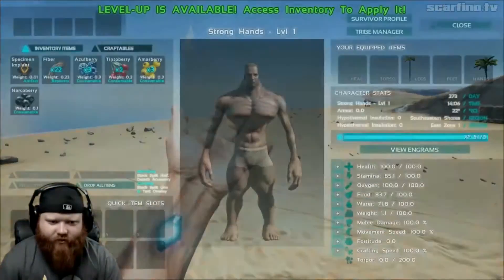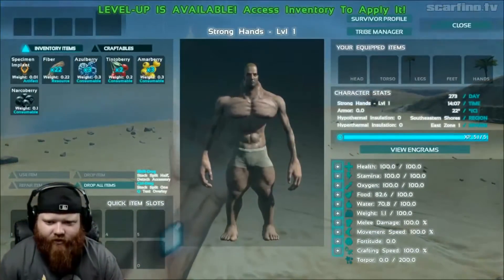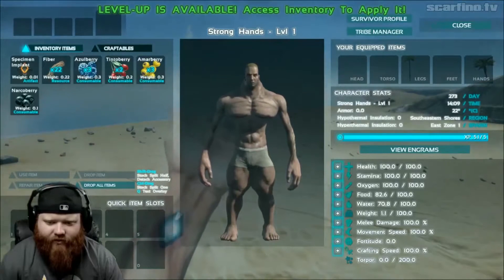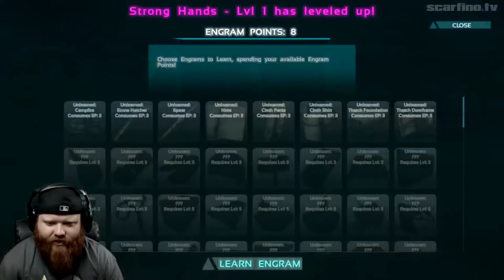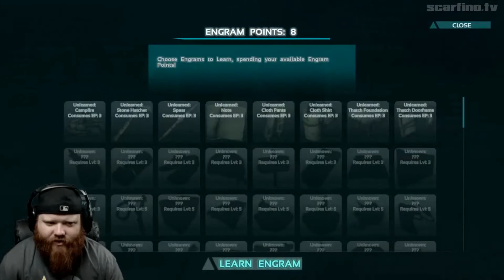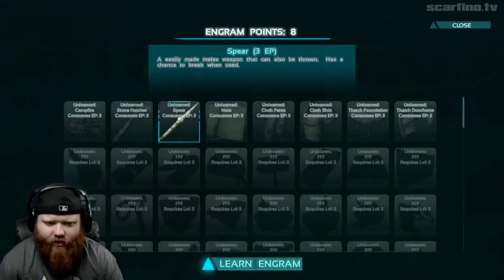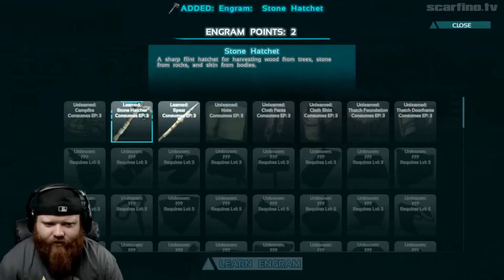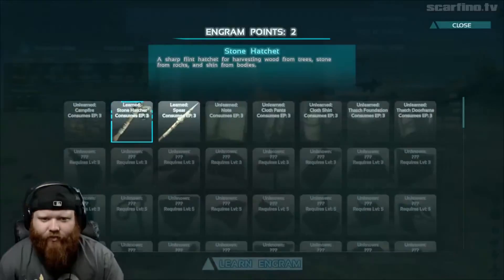Level up, baby! Eye for inventory. Alright, so we can upgrade our health, stamina, oxygen, food, water, weight, melee damage, movement speed. I'm going to go with melee damage. Let's learn how to make a spear. We've got five more points — let's learn how to make a hatchet. And we have two more which we can't use yet, so we'll wait.